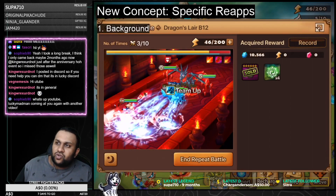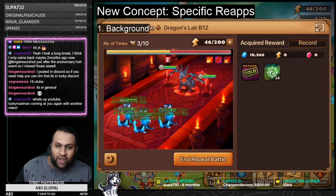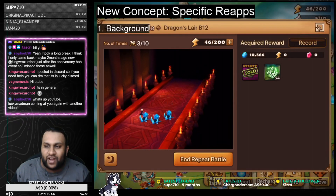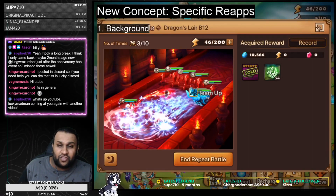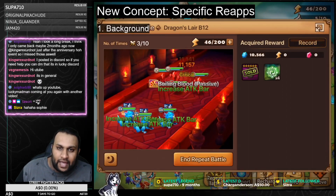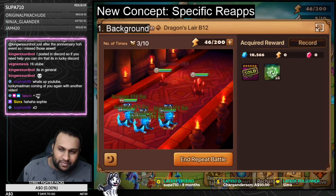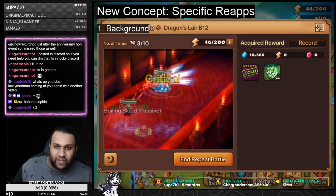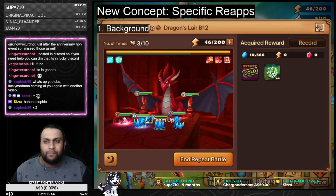The issue I have with the re-app system right now is the availability of re-apps. Re-apps right now, as a free-to-play player, you can get only three a week, plus events - or 12 a month, assuming four weeks adds up to a month. So you get up to 12 a month as a free-to-play player, plus events.